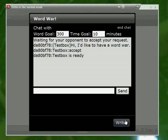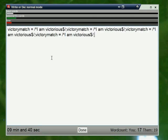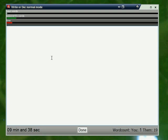And then when your opponent is ready, you can click Write. Once you press the Write button, you are now writing competitively. You can see up here your words, your opponent's words, and the time. As your opponent types, his or her progress bar will increase. As you type, your progress bar will increase.